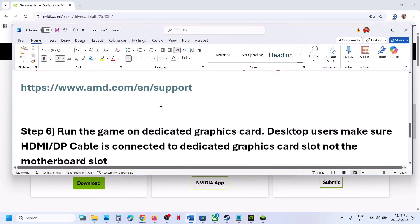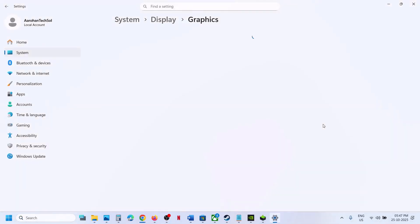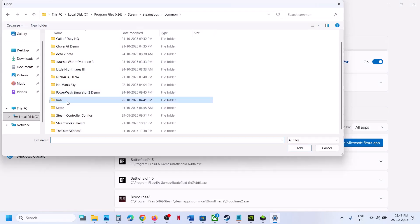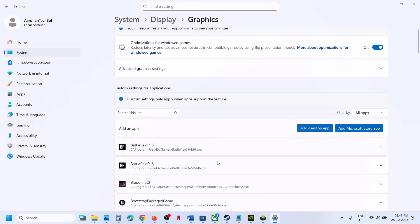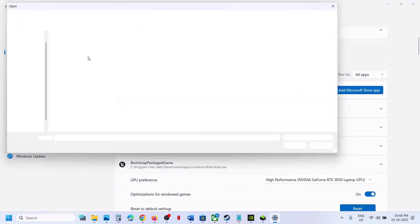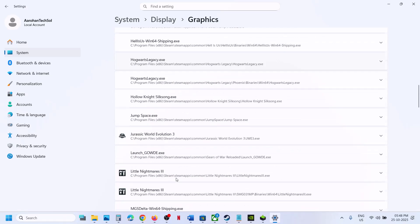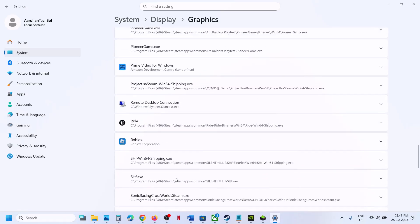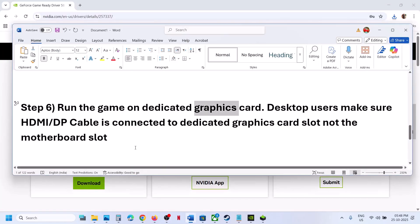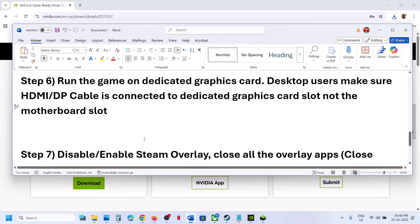If still not working, the next step is to run the game on the dedicated graphics card. Type 'Graphics Settings' in the Windows search box, click on Graphics Settings, then click Add Desktop App. Go to the game installation folder, select the game exe file, click Add, then select High Performance. Re-launch the game and check. Desktop users, make sure you connect your HDMI or display cable to the dedicated graphics card slot, not the motherboard slot.